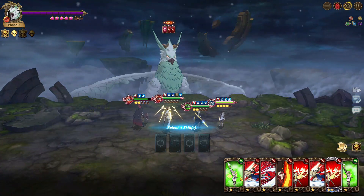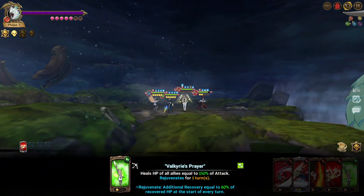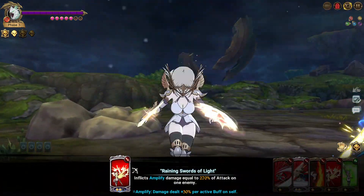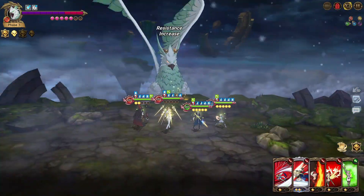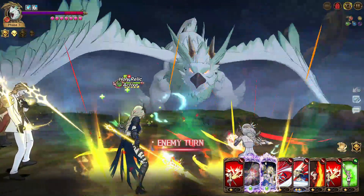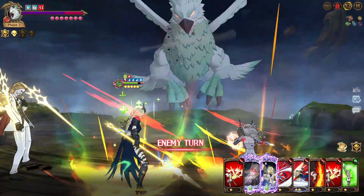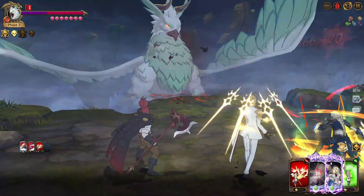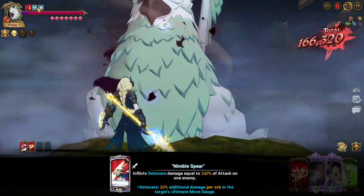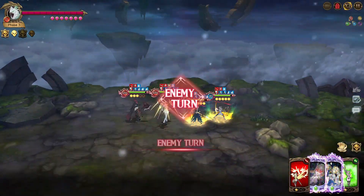Heal to get more HP and also to buff, then attack only once here on phase three. Next turn you want to kill, because if you do too much damage you will fully heal again and you don't want that. Also, if you do too much damage and don't kill, he will get such an immense attack buff that he will probably kill one of your units or maybe all of them. Attack once, then next turn kill and try to get most of the ultimates, especially the one from Brunhild so you can heal the team fully before going to floor three.